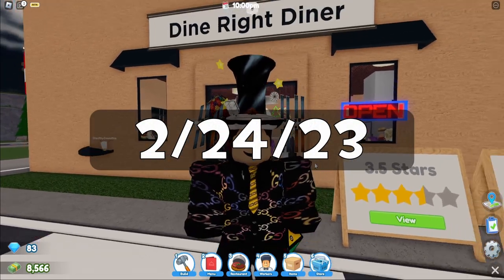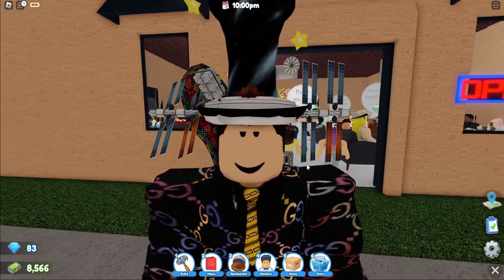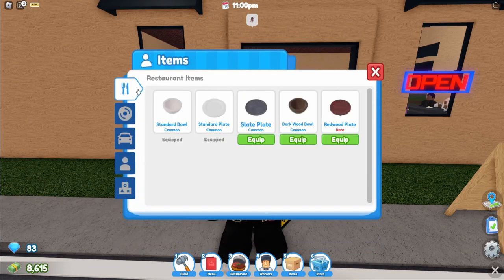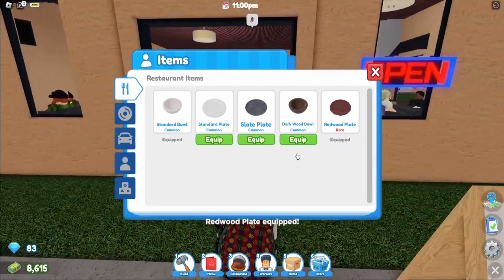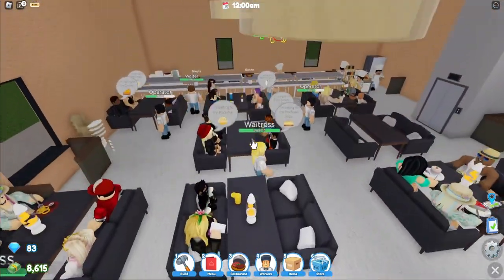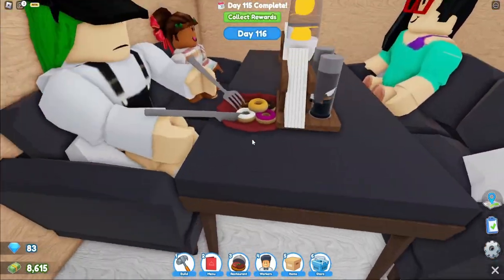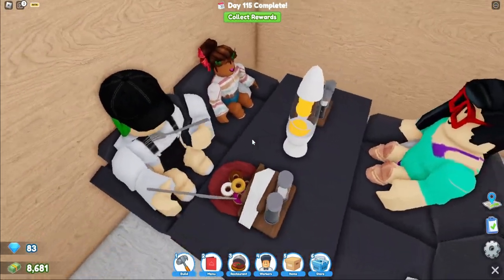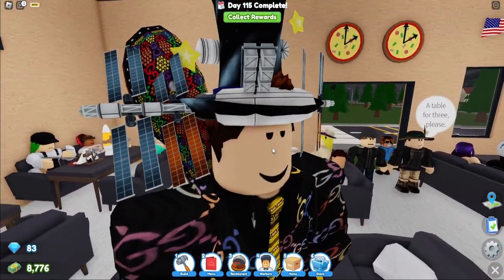Moving on to the recent update from yesterday — there's a new game pass, but also from the VIP customer and the unboxing, there are now customizable bowls and plates you can put in your restaurant. If you go to Items, you can equip bowls and plates. I have the Redwood one, which looks nice. You get skins for bowls and plates, and you can see this person eating their donuts on the Redwood plate, which looks pretty good. It adds to the atmosphere of the restaurant overall.